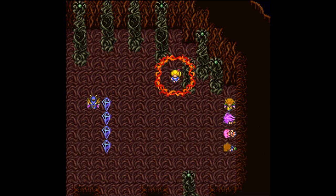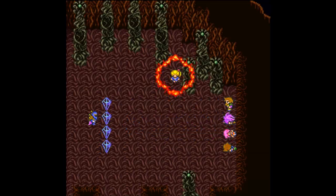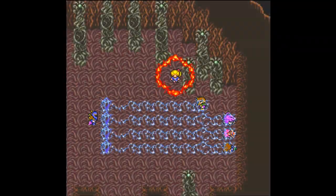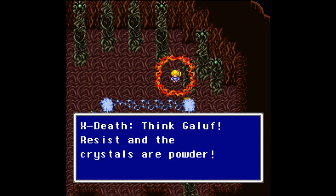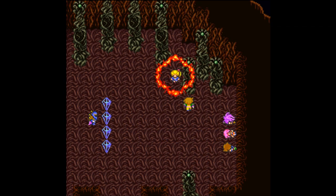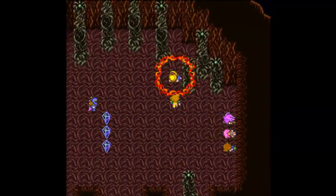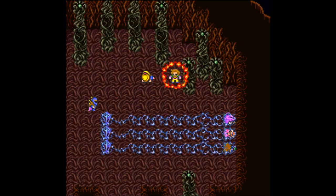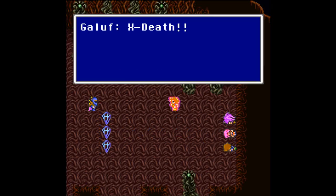Grandpa, Krill! Oh that doesn't look good — Galuf no longer cares. 'How dare you hurt my granddaughter!' Galuf resists and the crystals are shattered. Krill — get down! Down goes one of the crystals, but Galuf has saved her and sacrificed himself. Ex-Death.